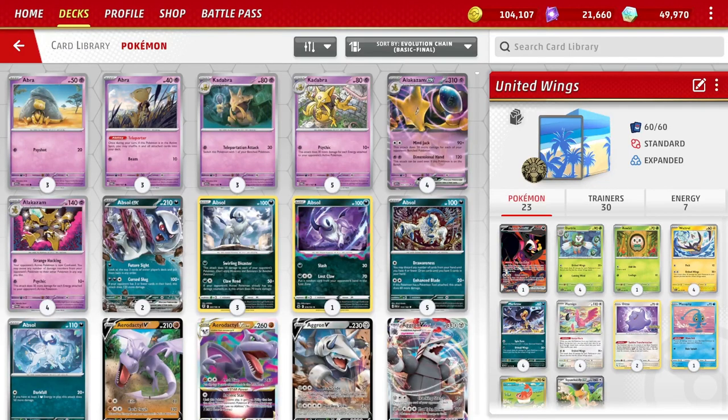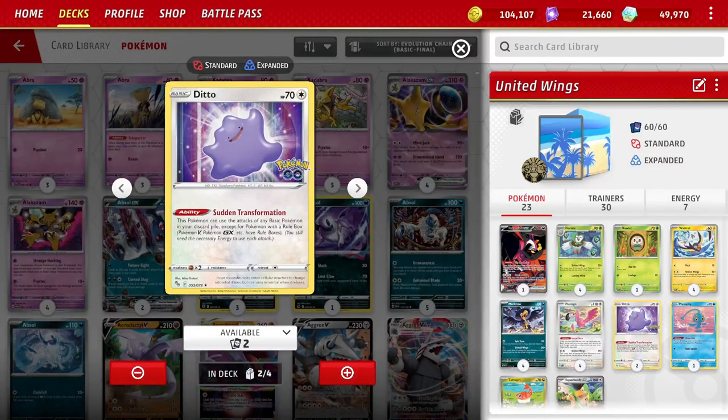It's Common Fossil, and we'll be taking a look at United Wings — in particular, United Wings with the Sudden Transformation Ditto, because they finally fixed it in live. It now works. The Ditto doesn't have an attack; it's a basic 70 HP Pokemon with no attack, but the ability Sudden Transformation lets this Pokemon use the attacks of any basic Pokemon in your discard pile, except for a Pokemon with a rule box. You still need the energy to use the attack.